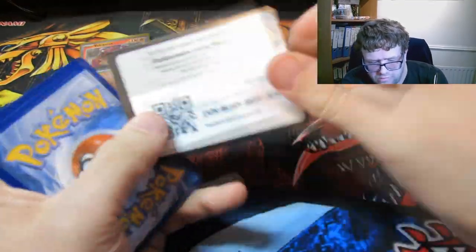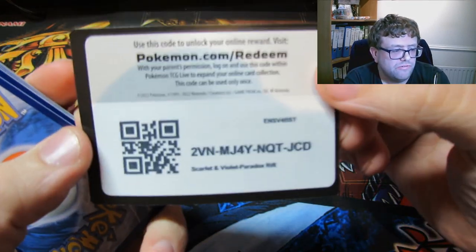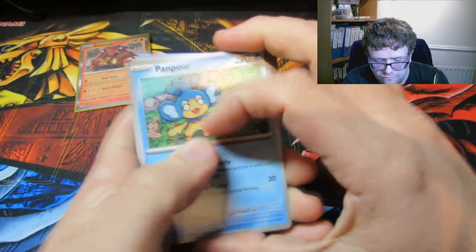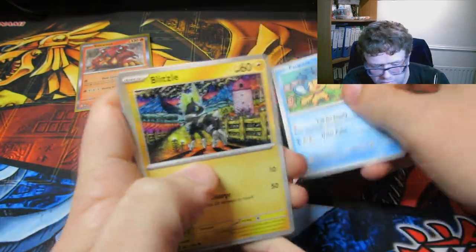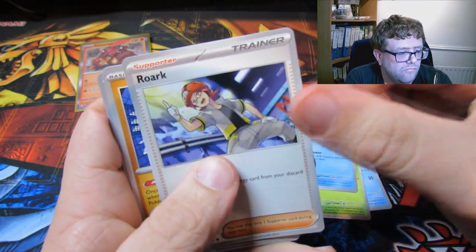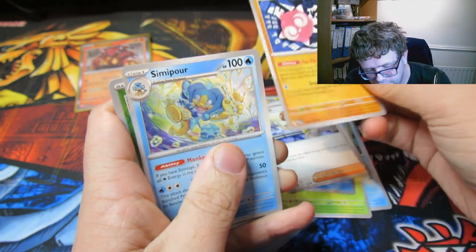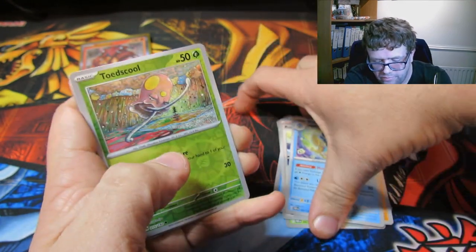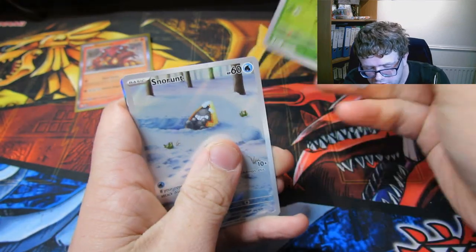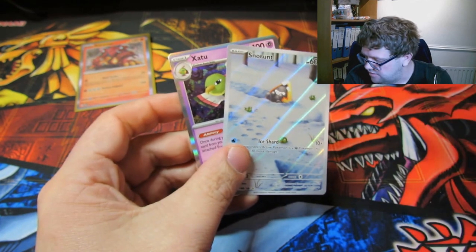There's the code — that one's all blurred and extremely miscut again. We have a Panpaw, a Blitzel, a Bounsweet, a Phoebus, a Rourke, a Minior, a Simipour, a Toadscrool, an Alternate Art Snow Hunt, and a Zaltu.